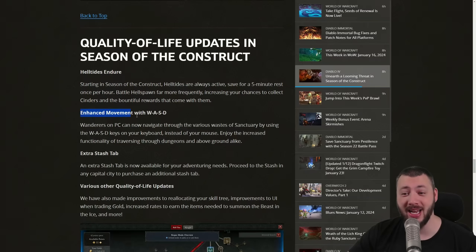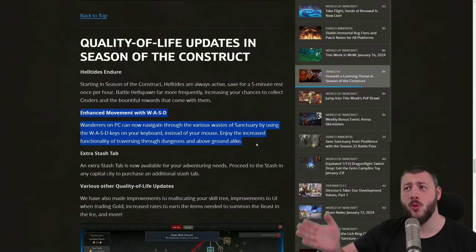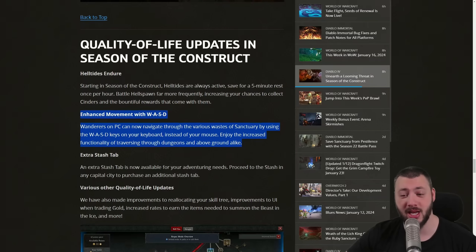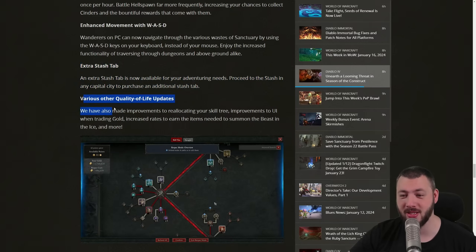The helltide is coming permanently with only a little five-minute downtime in between. We also get enhanced WASD movement — I've been enjoying this in Diablo Immortal a lot. Moving around with WASD, maybe not always, but in crucial moments where you don't know where to click on screen, it can be a nice boon. And finally, we're getting extra stash tabs — one single additional stash tab, not more.